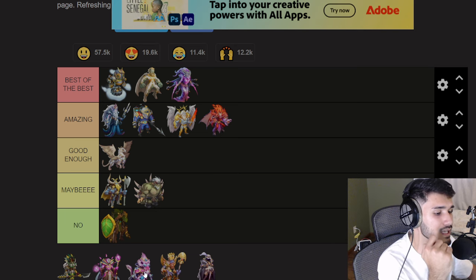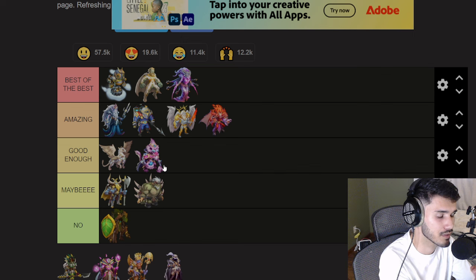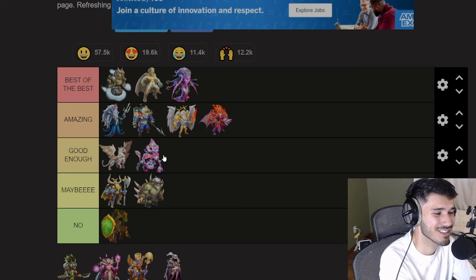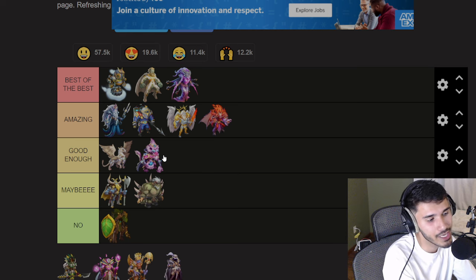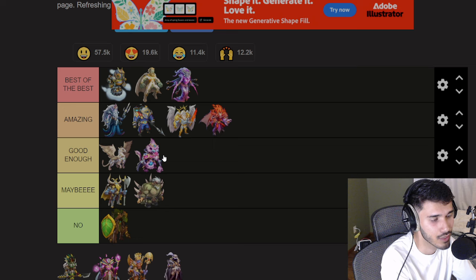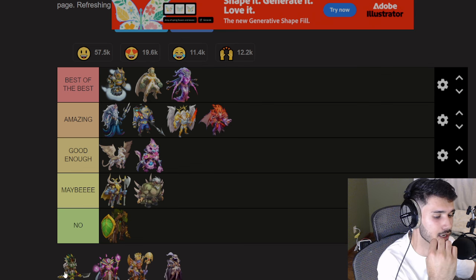Next is Bashir for the water category. I'm putting it in 'Good Enough.' This monster used to be amazing — best of the best — but it got a huge nerf. If it still had its old kit, players would use it a lot more, but now you rarely see it in PvP or team wars. Nine out of ten times, players in the water category would rather use Tideborn over Bashir unless they need to fill in that final element slot with an attacker.